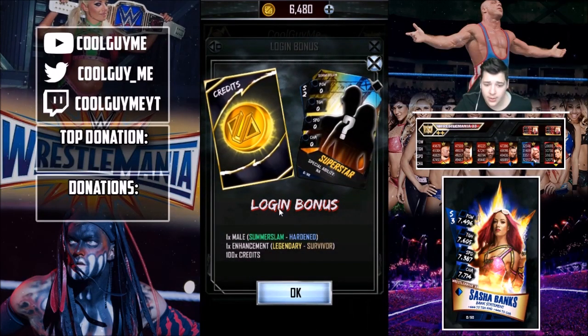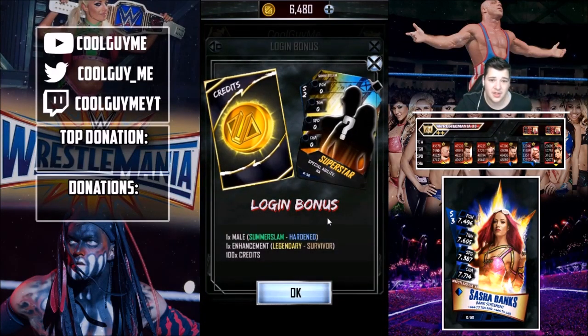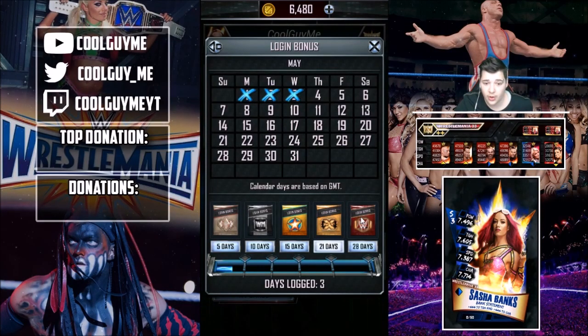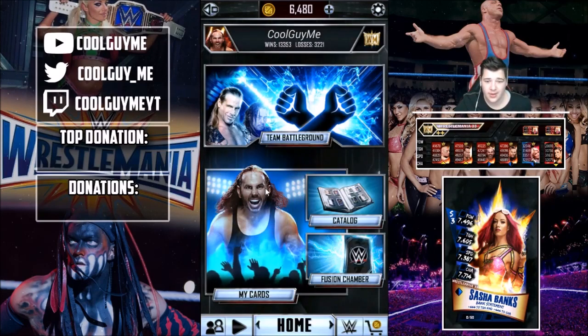The next login reward is a male SummerSlam to Hardened, which is really good — especially considering that for 15 days you'd previously get just a WrestleMania. Now they're giving you a chance of getting a Hardened, plus an enhancement Legendary Survivor which is fusion food, and then 100 credits. The next one for 20 days is one male Hardened to Elite, plus a support Legendary Survivor, plus 150 credits, which is quite good. And then the last one for logging in 28 days out of the month: you get a male Elite to Ultimate, an enhancement Survivor to WrestleMania, and 200 credits — really quite decent. Those are the login bonuses for the month, which is the other big change in this update.